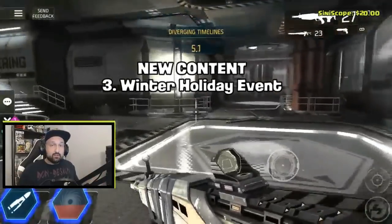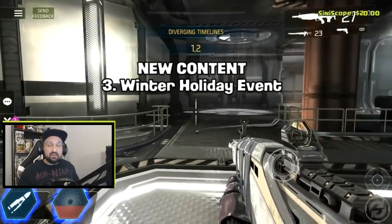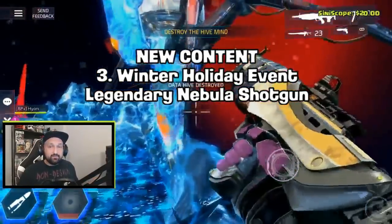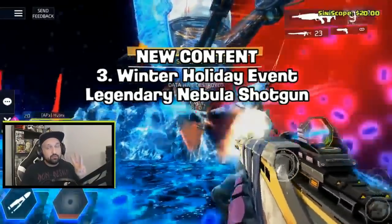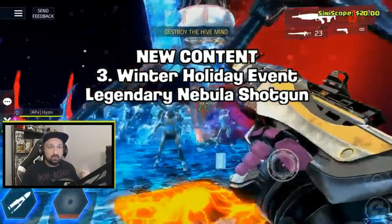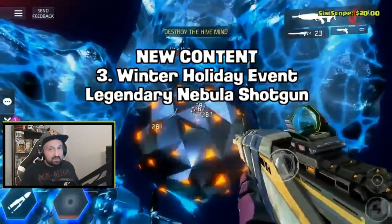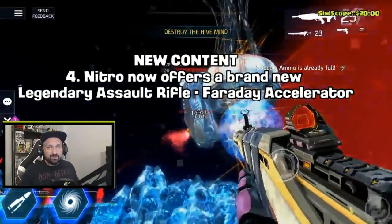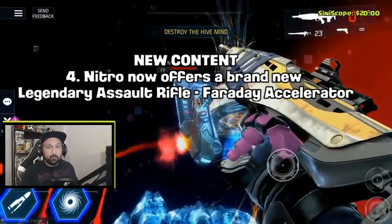New content number three: a Winter Holiday event, lasting more than a week. Coming with the holiday event is the legendary Nebula shotgun. So we already have three new legendaries confirmed — one AR, one sniper, and now a shotgun. We'll also get holiday cosmetics, stickers, and probably more.